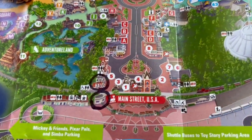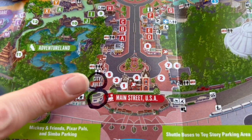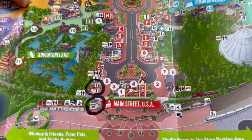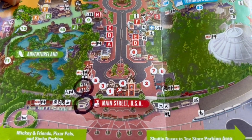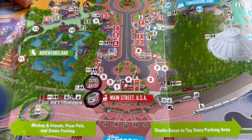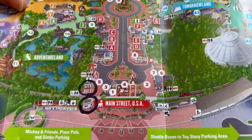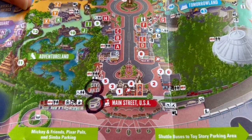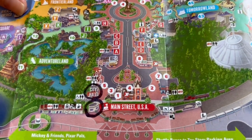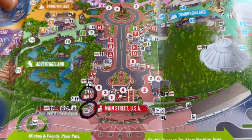Our next one is going to be if you work your way up to the left, at City Hall. They have a pin board in there so we'll check out theirs. Just be advised that the board at City Hall usually has a really long wait, so you do have to wait in line in order to see the board. You may want to judge the line and decide if that's a board you want to take a look at.